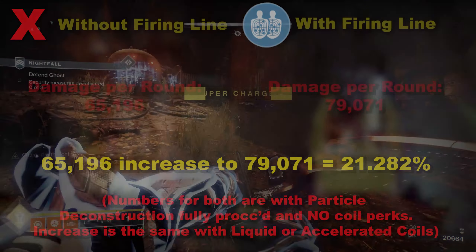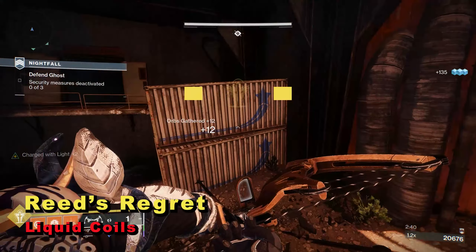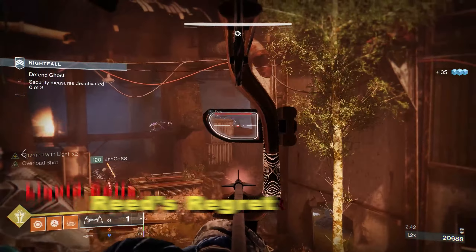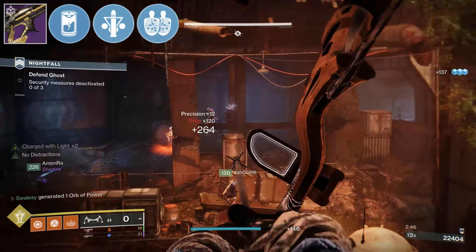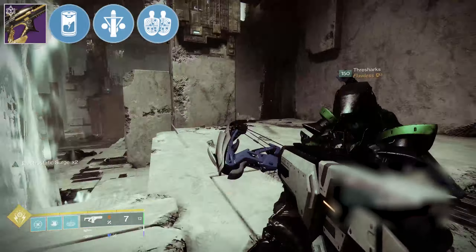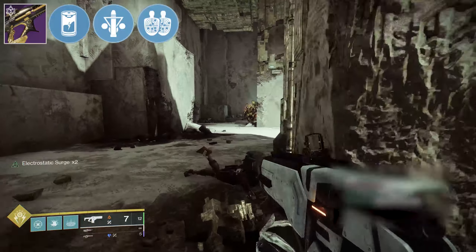With that quick bit out of the way, let's start with Liquid Coils. For anyone who doesn't know, this perk increases charge time but also damage. Typically this will decrease DPS slightly but increase total damage, which does technically improve ammo economy as you're doing more damage per round.